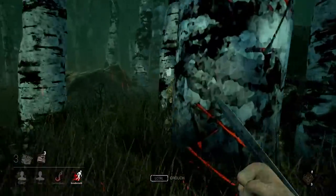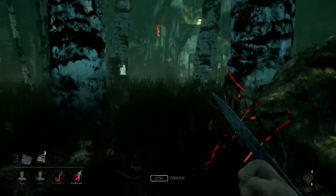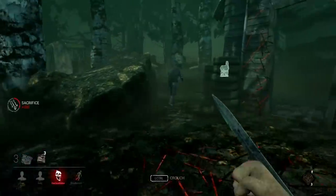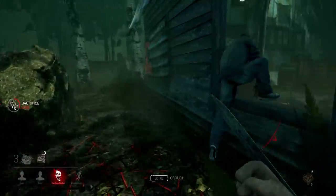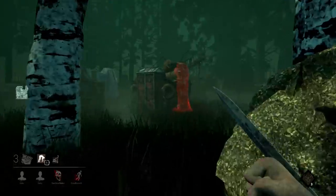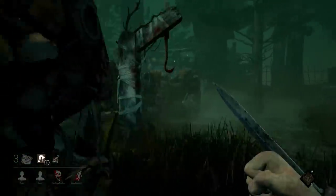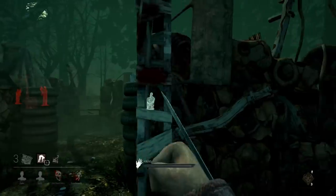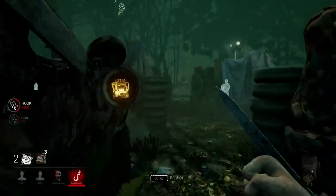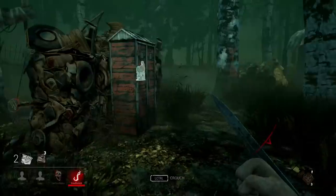We got one kill — not bad! There's still three generators to go. Come on back buddy — I want to trap somebody too. Oh, I got him! That was kind of broken but I somehow managed to get him. Where are the hooks? Oh there's one right there — perfect. He's wiggling hard but up on the hook you go.